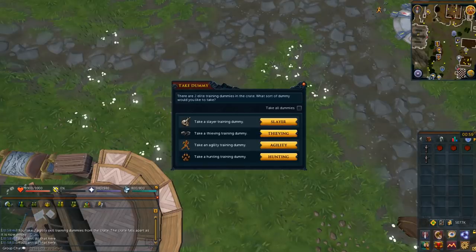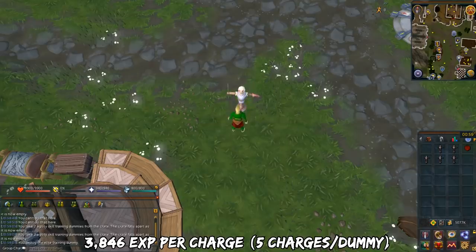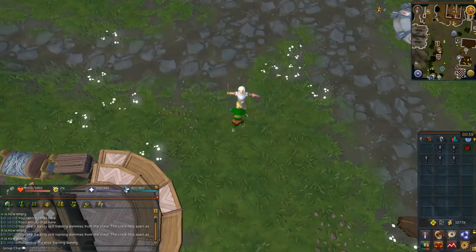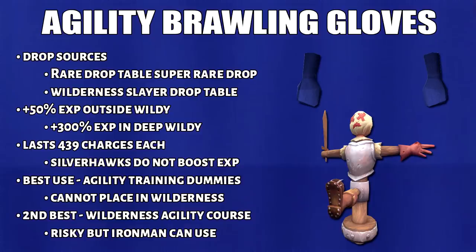The next method is Agility Training Dummies. You can obtain these from skilling dummy crates from Treasure Hunter. You deploy them and practice agility on them. Each dummy has 5 charges and you'll get 3,846 XP each at level 99 agility per charge. You have to click the dummy again after every XP drop, but this method isn't very click-intensive. You can burn 40 dummies in an hour, which is equal to 650k base agility XP per hour. Bonuses and double XP work here but unfortunately Silverhawk feathers do not trigger. Finally, the last method is Agility Brawling Gloves. You'll get 4 times the agility XP in the Wilderness, or 1.5 times outside the Wilderness. This is best used with agility dummies outside the Wilderness, or alternatively you can do this in the Wilderness Agility course.